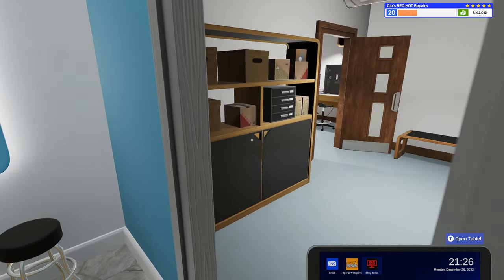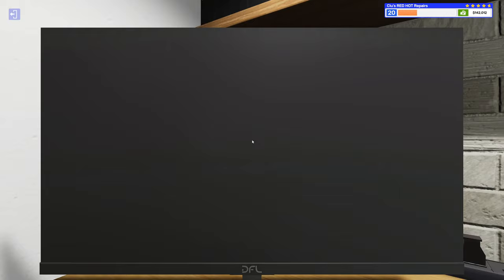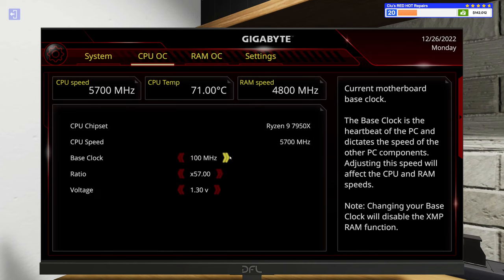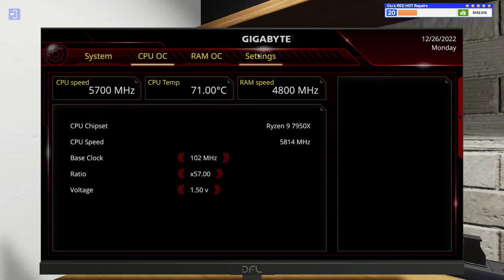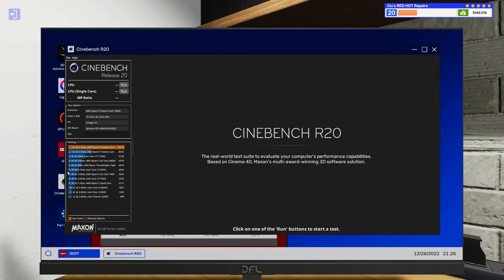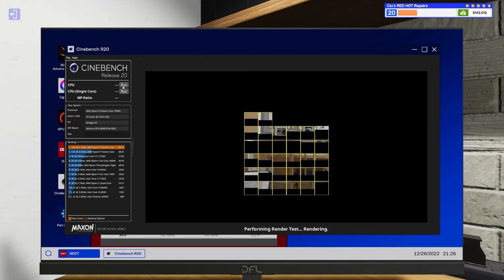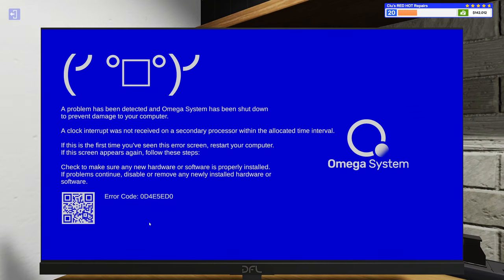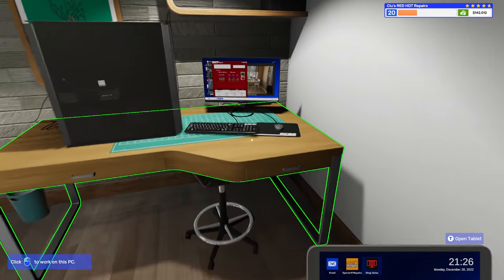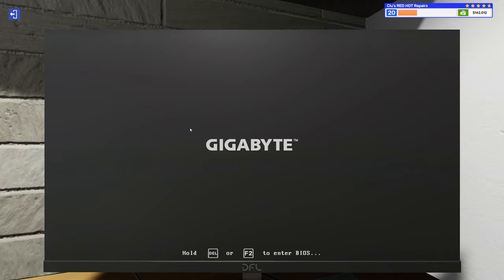Next let's test how overclocking affects this. Going into the BIOS, we'll give it a 102 base clock at 1.5 volts and see how this affects things. As we remember, we were already up in the 90s running Cinebench on the Wraith Prism. Still in the 71s without load — but when we put a load on it, blue screen. So you can't really do much overclocking on the Wraith Prism.